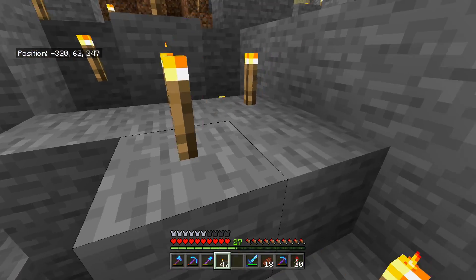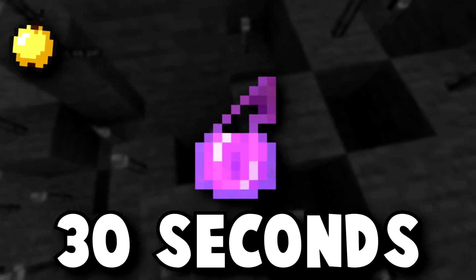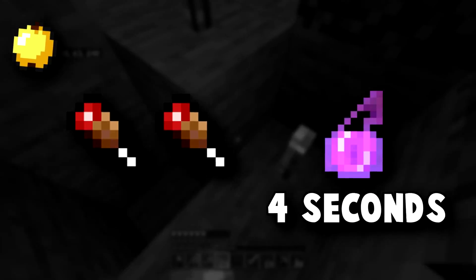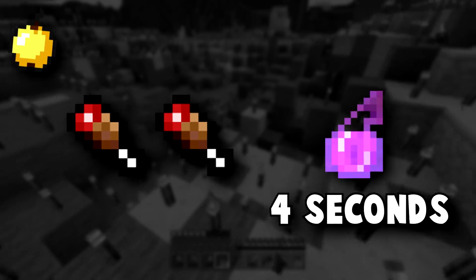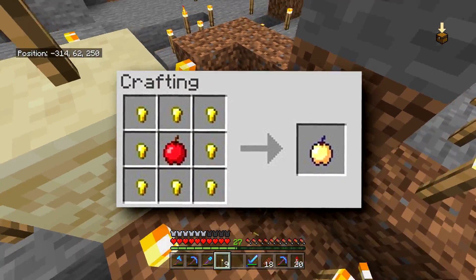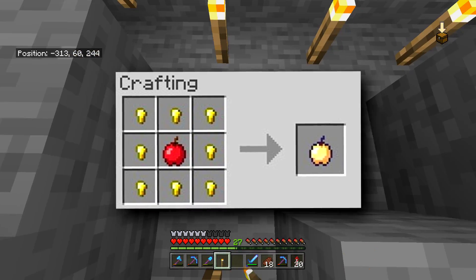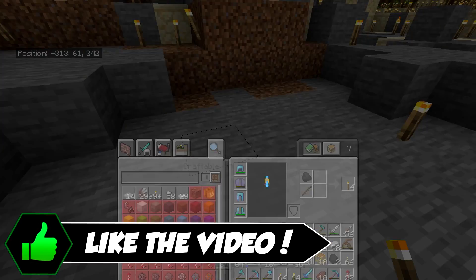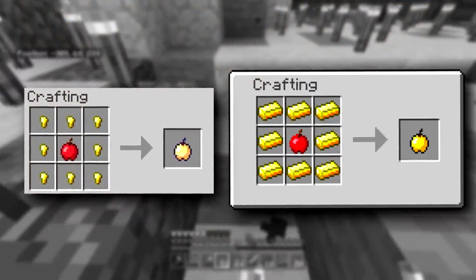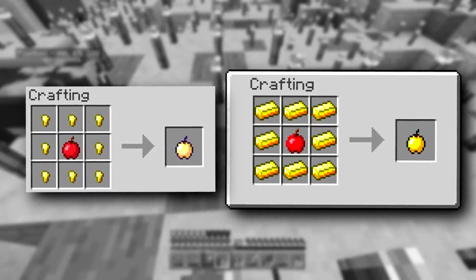The golden apple was top of the pack as far as hunger items went, restoring 10 hunger points and giving regeneration for 30 seconds. They nerfed it in 1.1, reducing regeneration to just four seconds and hunger restored to only four points. They also changed the recipe to use gold nuggets instead of gold blocks, making it a viable emergency food item. But then they changed it again from gold nuggets to gold ingots, increasing the cost nine times.